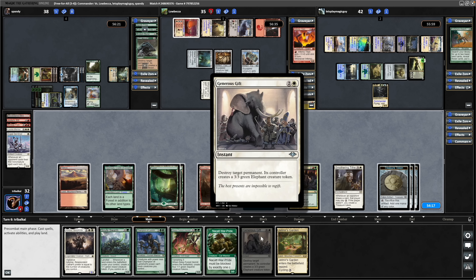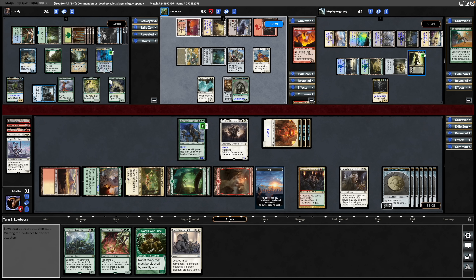Now to see if the Boros player is going to do anything about this Vraska. No removal apparently — Heliod the Sun Crowned. That is not animated. I don't think they've really got any means of life gain unless they want to equip this, and that is what they're doing. So maybe throwing this away at the Vraska so that we can hold on to our Generous Gift. They won't want to throw their Traxxer in front of a Death Toucher. They do the right thing, going in at the Planeswalker. Damage going through drops Vraska down to 4 loyalty — away from that Limit Break.